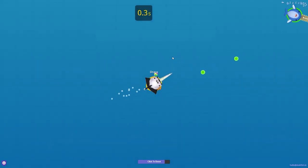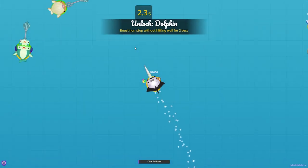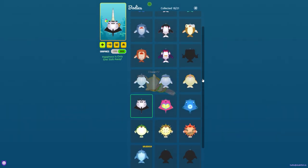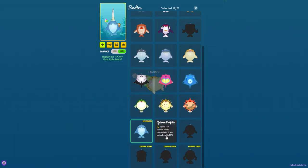So boost for 2 seconds — 1, 2. Easy peasy! First dolphin is unlocked. Now let's see how to unlock the second dolphin.